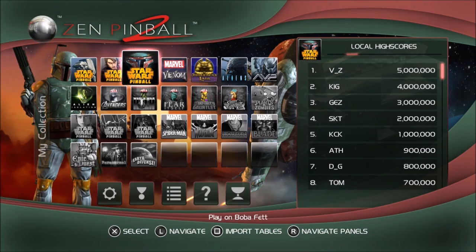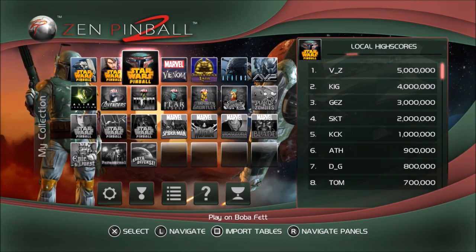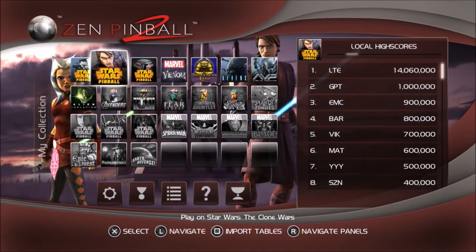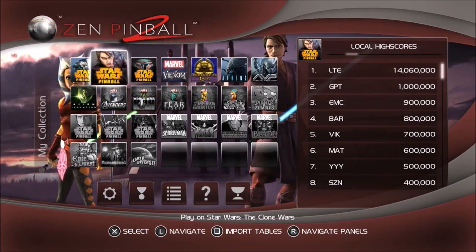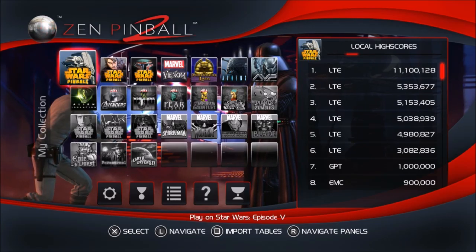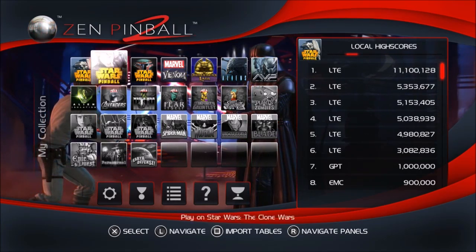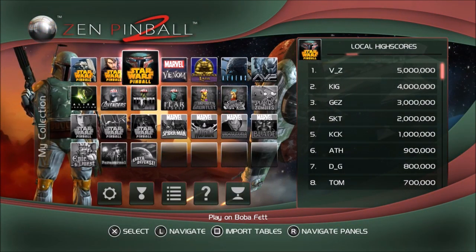So with that said, it looks like we've got 5 million to top on this table. I haven't looked at it yet. I played Clone Wars once and got 14 million on my first try. I've played Empire Strikes Back quite a bit and never got under a million points. So I'm curious to see what the difficulty will be like on Boba Fett to rack up a high score.